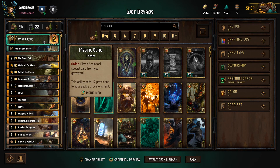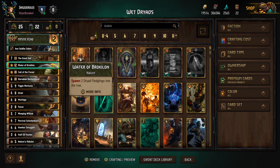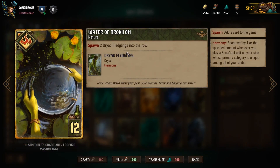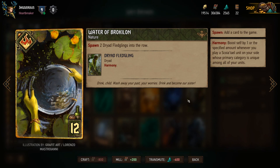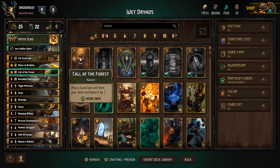This is a harmony list and our leader ability allows us to play a Scoia'tael special card from our graveyard, and we're typically going to be using that to replay the Waters of Broccolon. When we play this we spawn two Dryad Fledgelings into the row and the Dryad Fledgelings have the harmony tag. What harmony does is whenever you play a Scoia'tael unit on your side whose main category is different from everything else on the board, it triggers harmony. We have a few other harmony units in the deck.